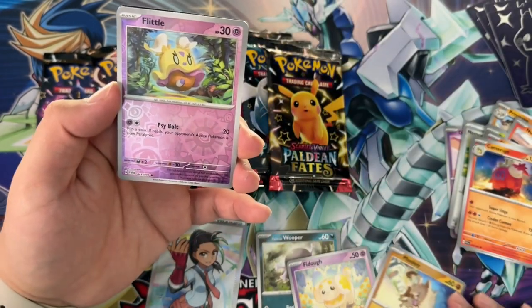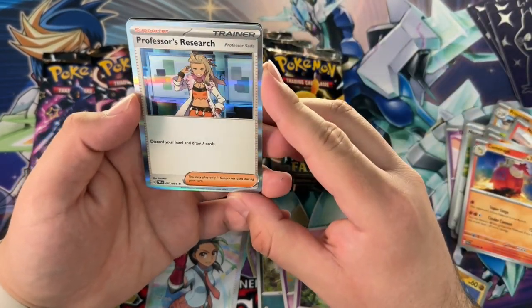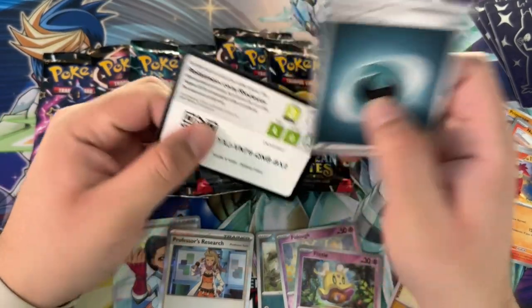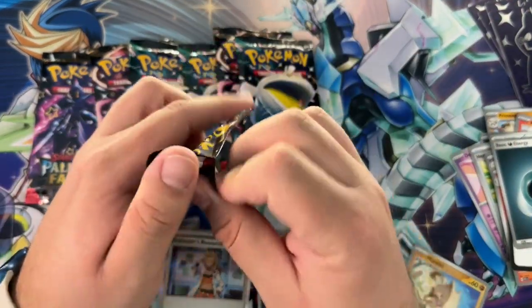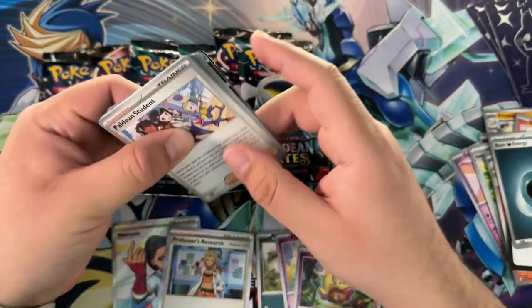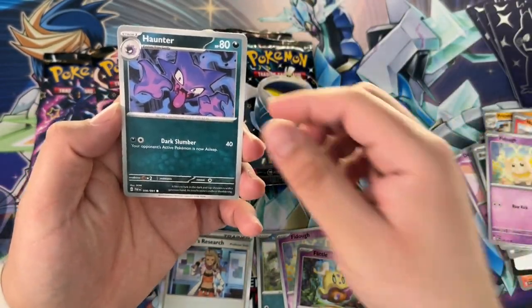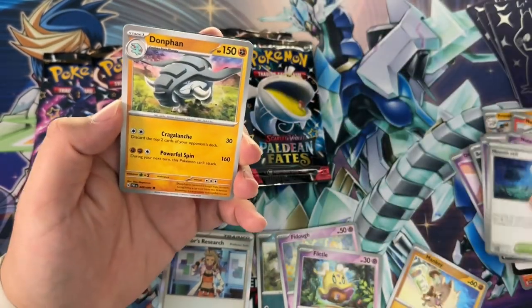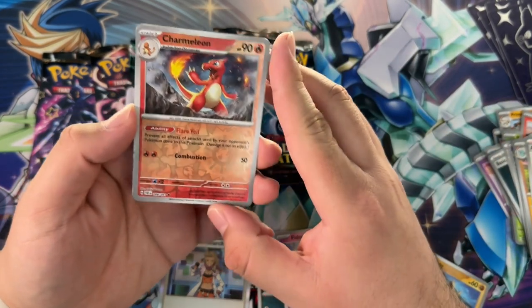We got Manky reverse holo, another Flittle, a Fidough, a Flittle, and Professor's Research — Professor Sada. So are there two professors in the new games, or depending on the version do you get one professor? I really don't understand the new games. Maybe I should play them, but they look boring — I'm going to be completely honest. They're just too easy. The biggest mistake they made, I feel, is the open zone where all the Pokémon are — I really don't like that.